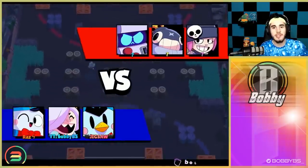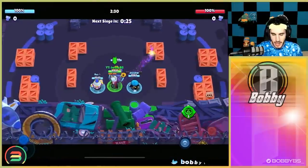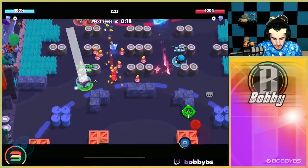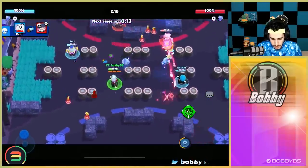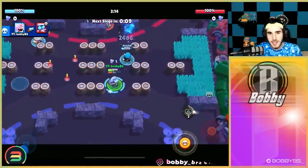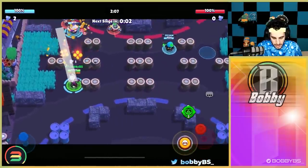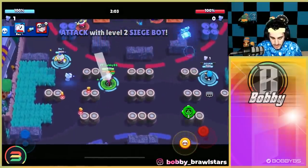Here we go into our fourth and final Siege game — going up against an 8-bit. We counter 8-bit pretty well because the movement speed is so slow. One thing you might have noticed about Colette is you don't actually have to aim that much — you can auto aim a lot of your shots depending on how close you are. On 8-bit you can basically auto aim all of them. If you play a lot of Colette, you're going to learn the distance of when you can and can't auto aim and become really good with it.